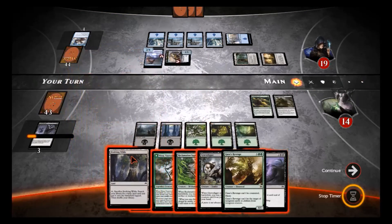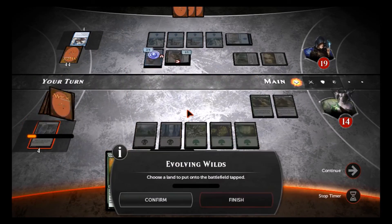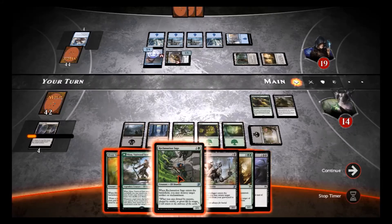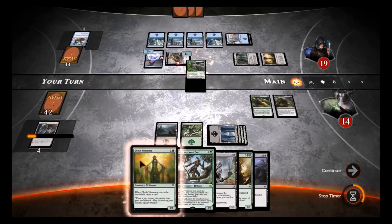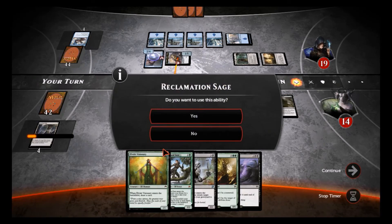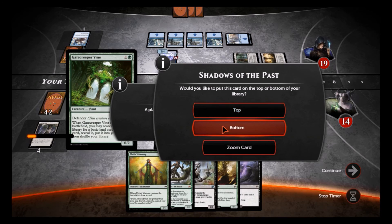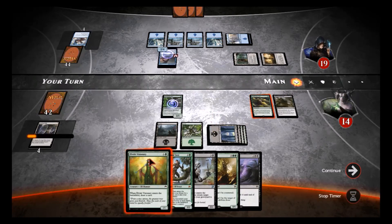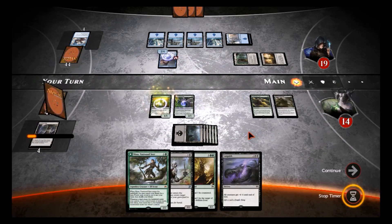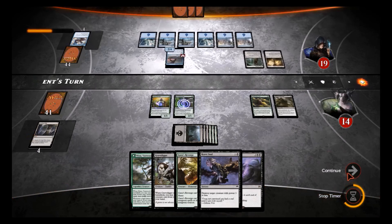Reef Shaman would also be nice. Evolving Wilds — we'll use that now, thin out my deck, go for a Swamp. We need to slow down this damage, so I'll play the Sage. I want to put that on the bottom because that doesn't help me — and we'll do Elvish Visionary, see what we're drawing to. Now we've got a good hand — oh yes! I'm feeling pretty nice here.